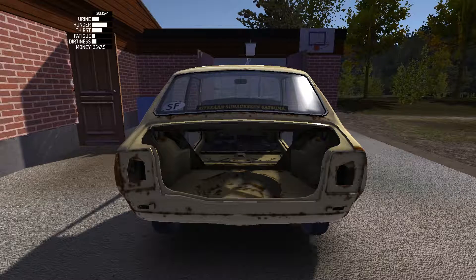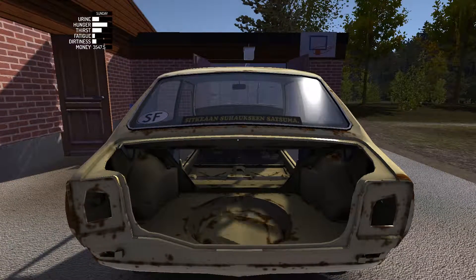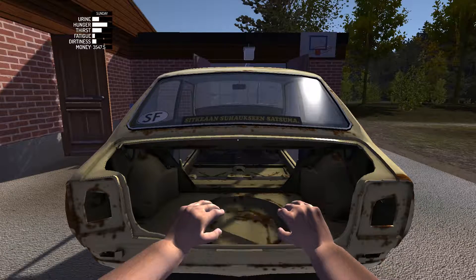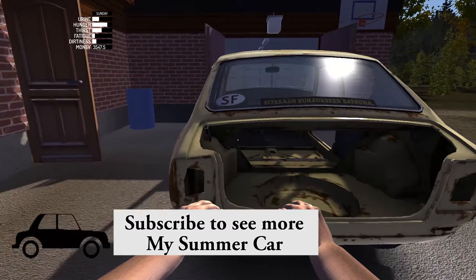Hey guys and welcome to another episode of My Summer Car. Today we're going to continue with the car build. We're going to push this car into the garage just to get started. What's the button again? It's J. I would have thought that was Jump, but apparently not.